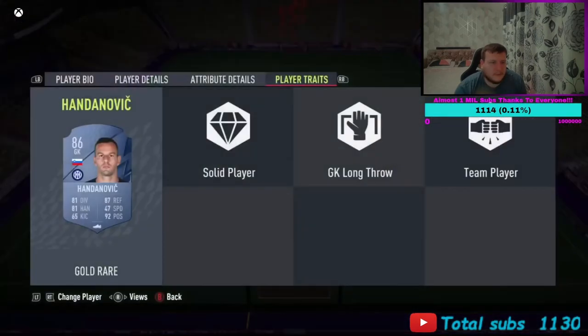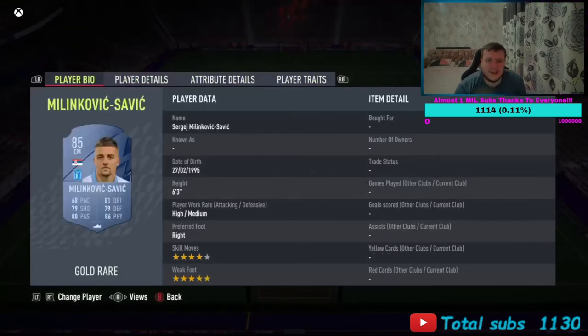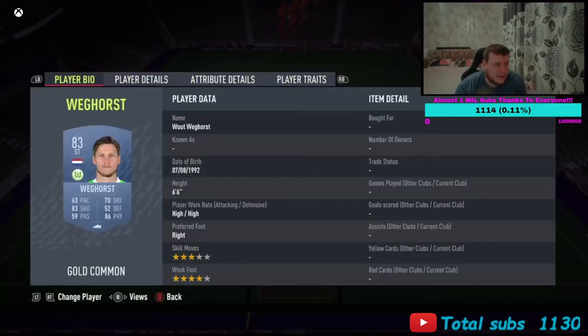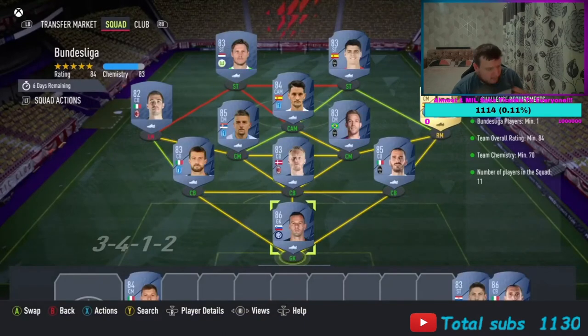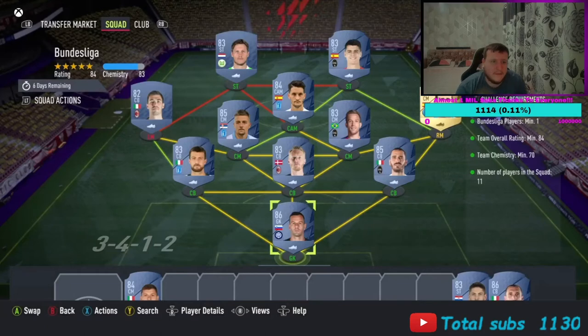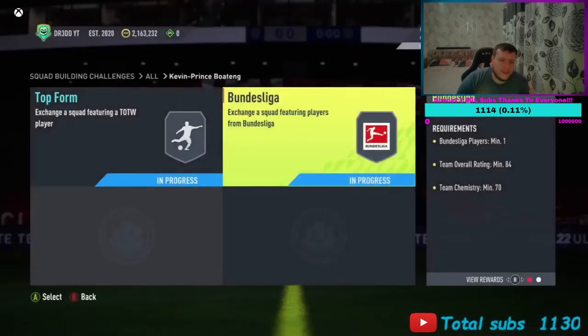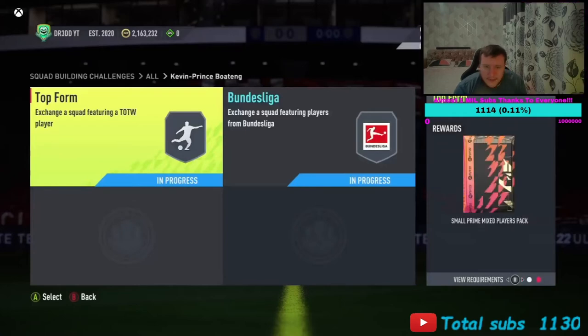Going in deep. We've got a handball division goal, the new cheap line sent to the back, partnered up with Kajar. Fabian is playing center mid partnered up with Milinkovic-Savic. Roman is playing left mid — Team of the Week, 82 rated and 75 chem. You get a small prime mixed players pack.